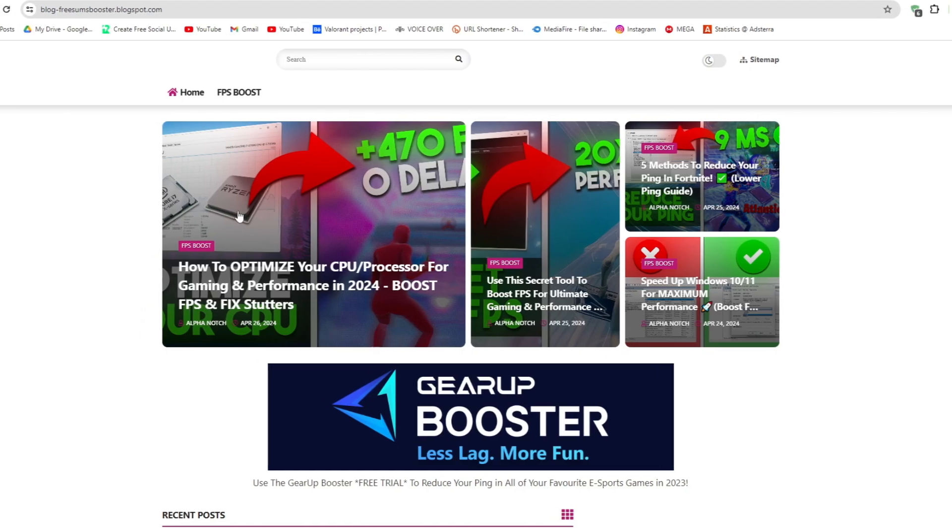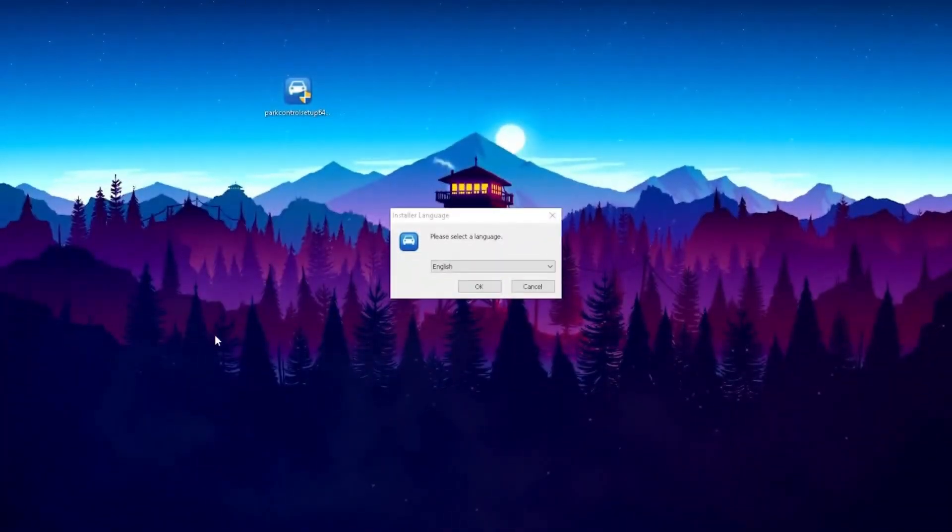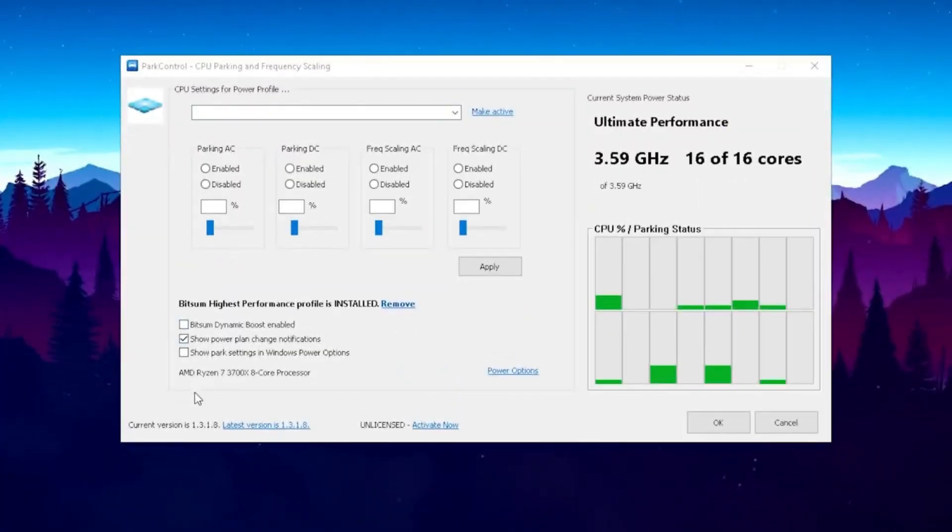First, go to my website — I've left the link in the description — and download the FS Boost Pack. Once you've downloaded the program successfully, just drag it onto your desktop and double click on it. A new install window pops up, and as you can see it shows us exactly which CPU we're running. For me it's the AMD Ryzen 7 3700X with 8 cores and 16 threads, and my stock speed is right now 3.59 gigahertz.